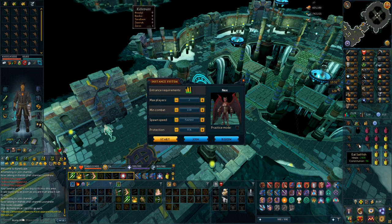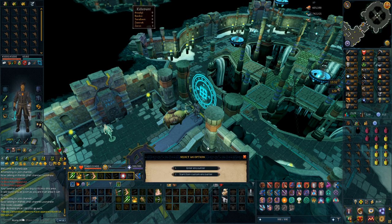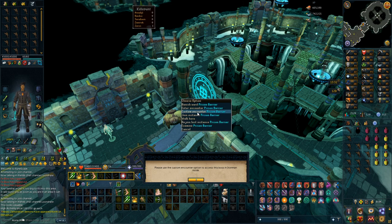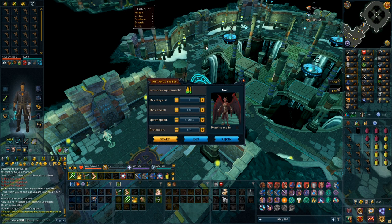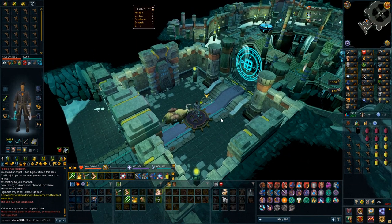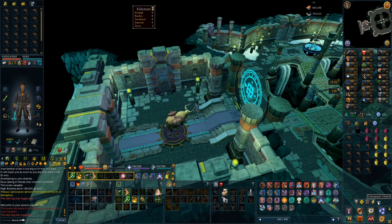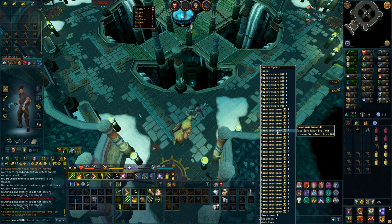Now that I have a lot of good food — over 800 cooked sailfish — I'm going to do some more Nex: 1 hour with an extended reckless aura. Something of a problem is that you actually have to pay 800,000 to do Nex for 1 hour. Back when I played, the cost of the custom instance wasn't counted at all, but now it drains 800,000 from your money pouch — so this was the last money I had. First kill in the hour gets some super stores and Zaros items — not a very bad drop.